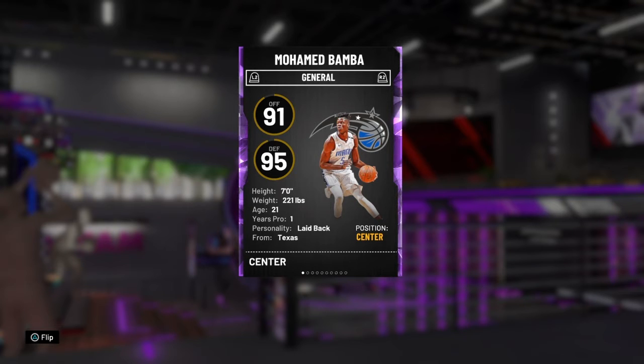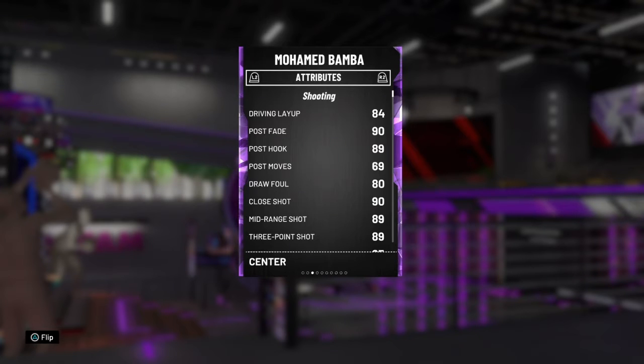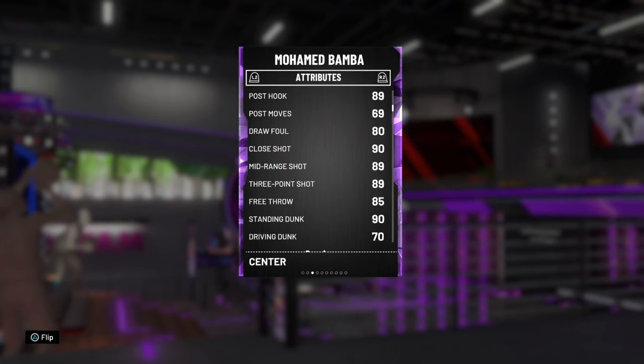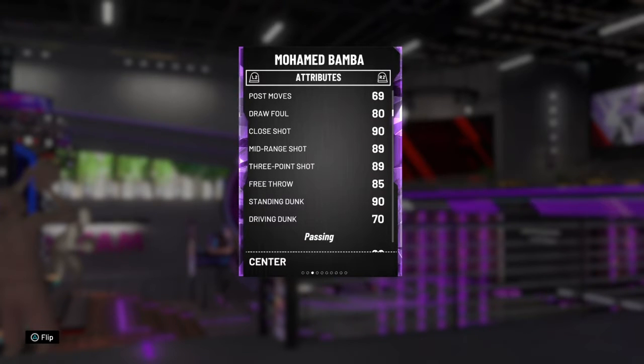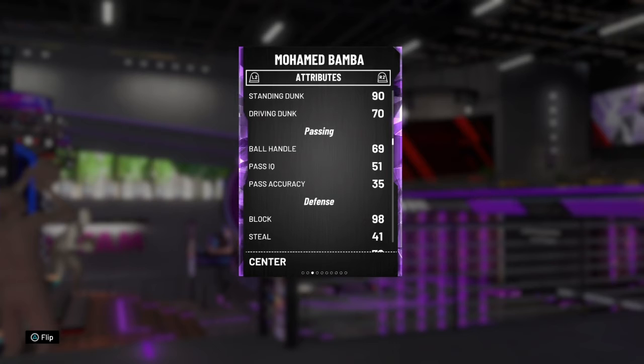He's a 91 offense and 95 defense. He is 7 foot tall, which is the first big thing — you can't have a center smaller than 7 foot really. He's 21 years old, a 1-year pro. His driving layup's an 84, post fade is a 90 which is really good, post hook's an 89, post moves a 69, draw foul is 80, close shot is a 90, mid-range shot is an 89, three-point shot is an 89. Standing dunks are 90, driving dunks are 70, ball handling is 69, pass IQ is 51, and pass accuracy is a 35.